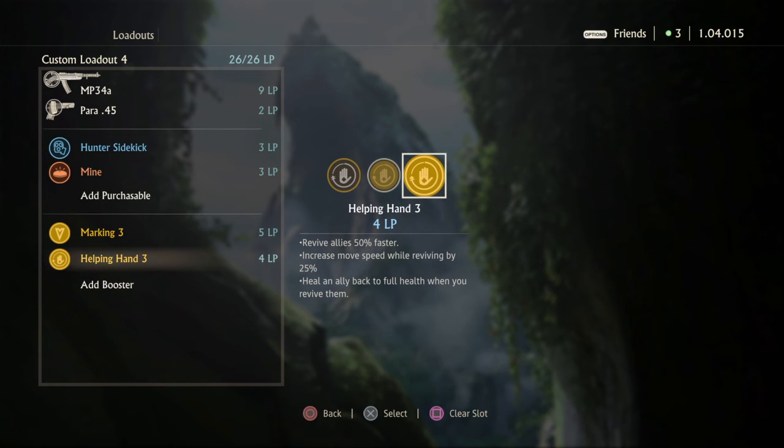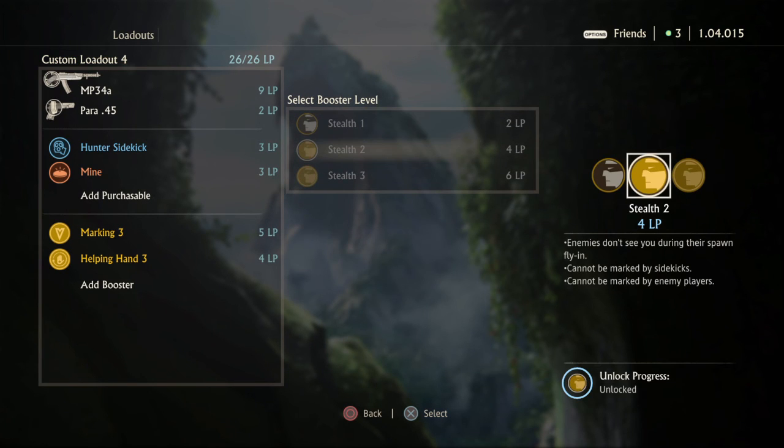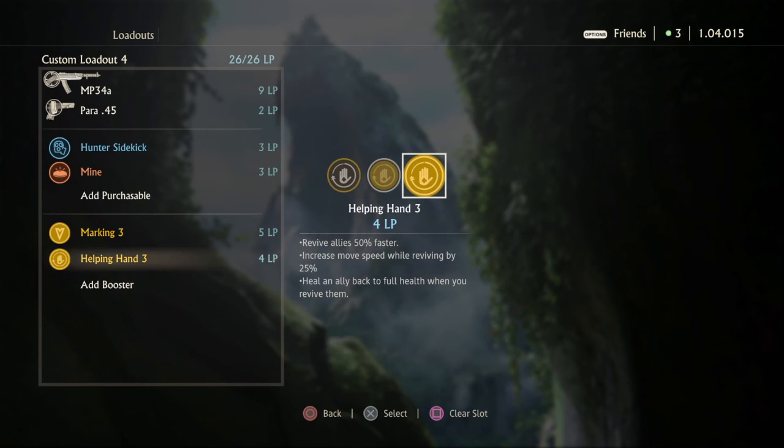Helping Hand 3 is great — you instantly heal a person to full HP quickly. You can actually swap Helping Hand 3 for Stealth 2 if you want. Stealth 3 means you can't be marked by Staff, but not many people use Staff so it's not always a must. Stealth 2 is just good enough. So if you don't want Helping Hand, go Stealth 2 — it's really good also.